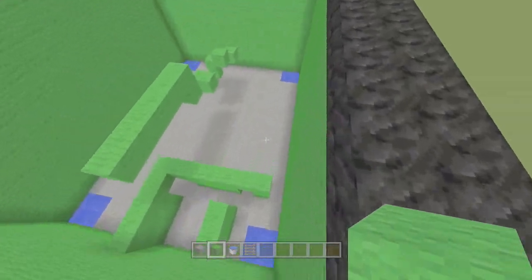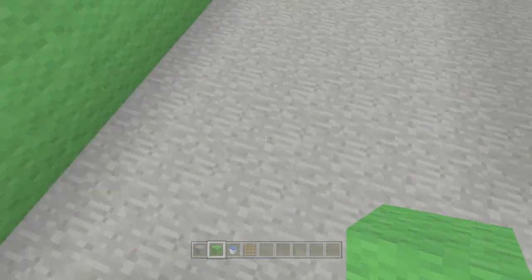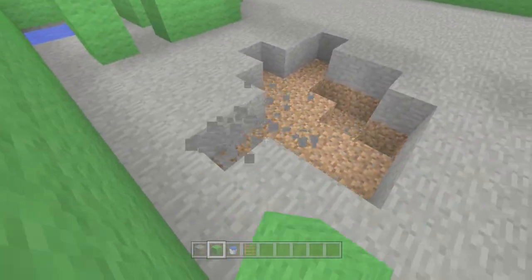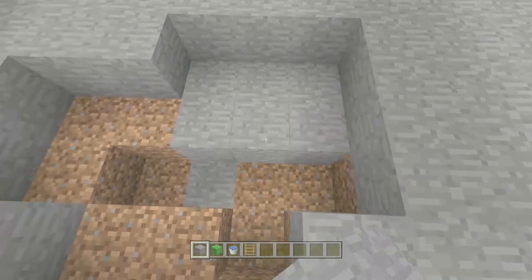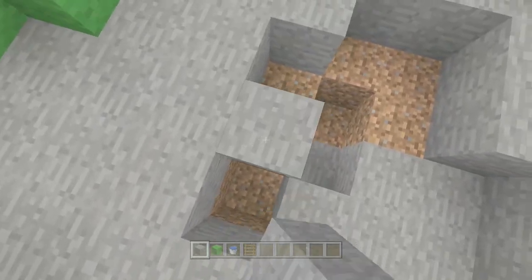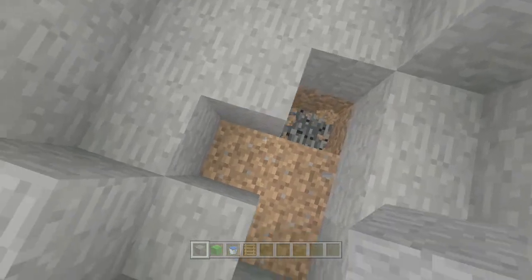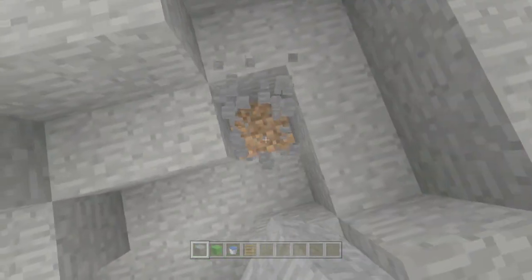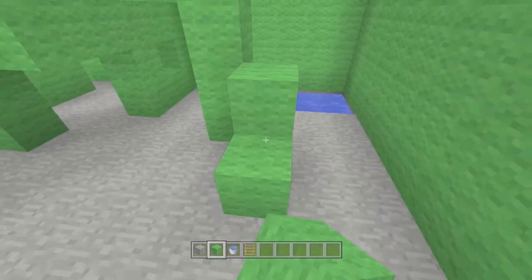We're going to have some things over here and a hole in the ground. That's probably going to be the main part of the map. Now we just kind of want to break it down a bit. What else can we do that could be very exciting? I'm just kind of saying random words at this point.